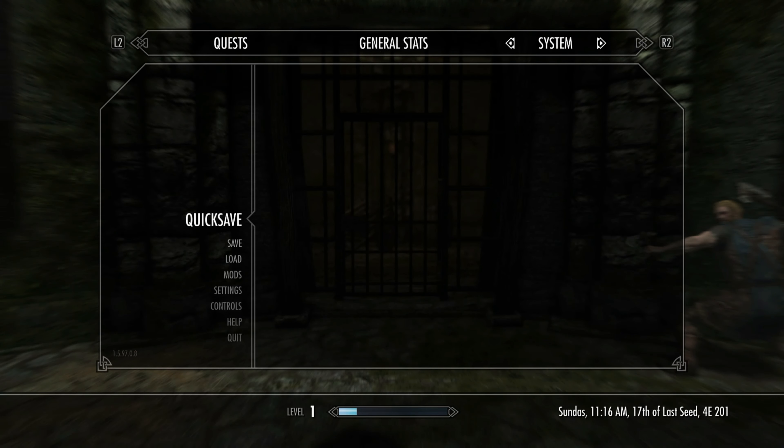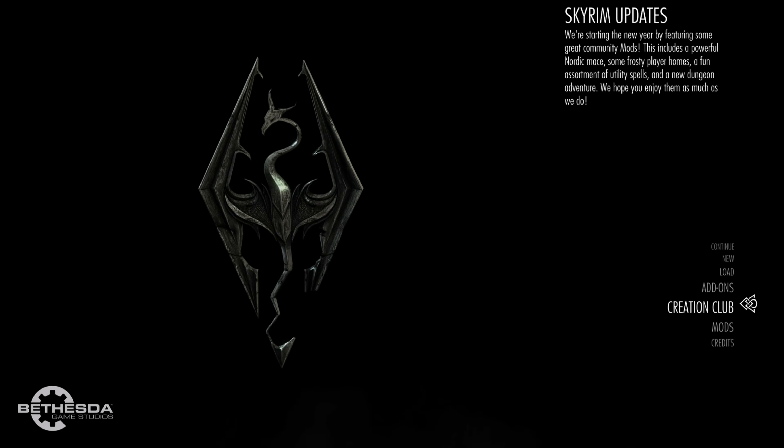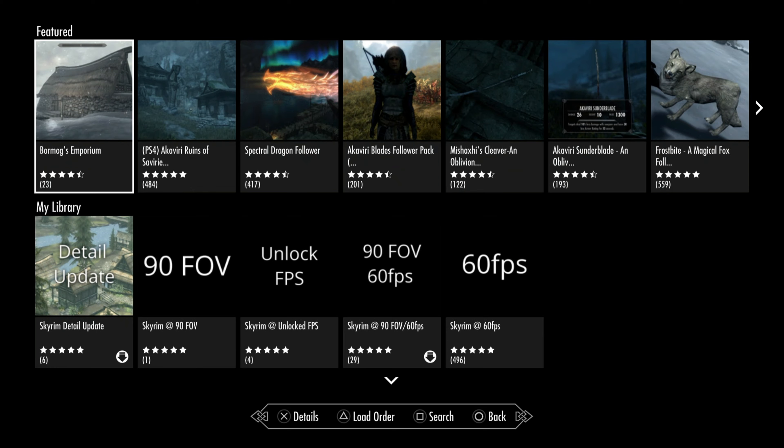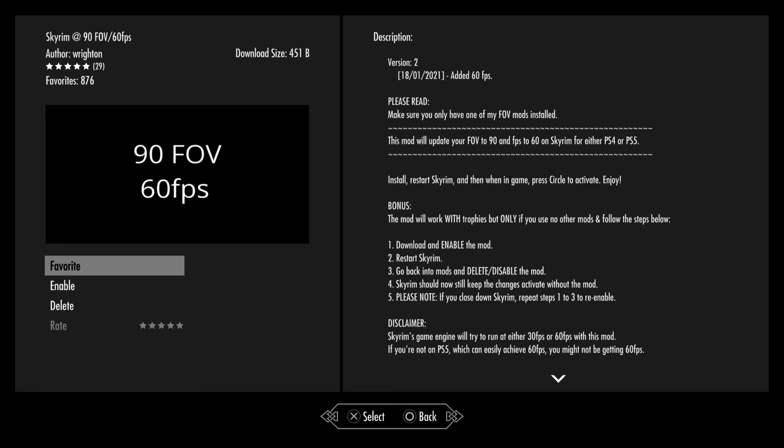So what I need to do now is go enable the mod. If we go to quick game and OK, then go down to mods. On here you just need to pick whichever one of the mods that I've published. I've got the 90 field of view 60 frames per second mod that's been downloaded. Pick whichever one you want, download it, and then just go to enable.